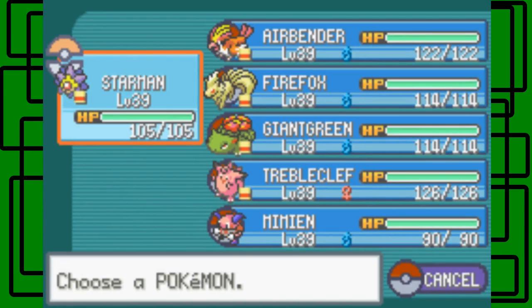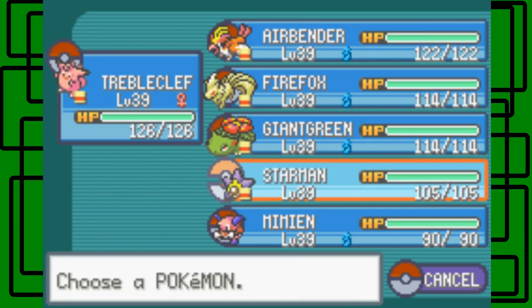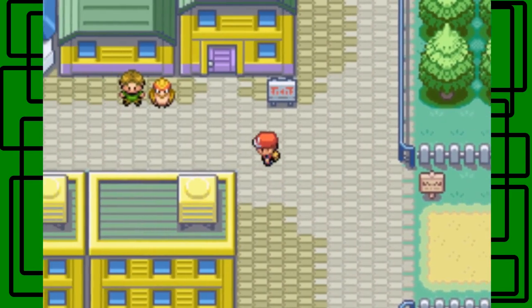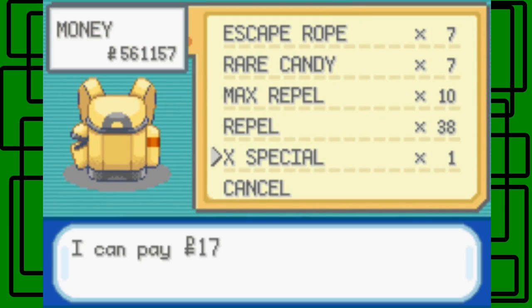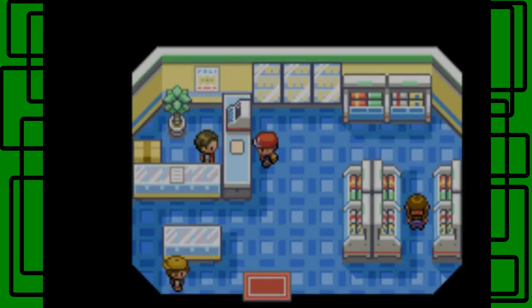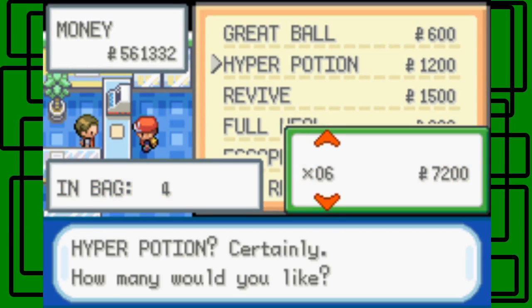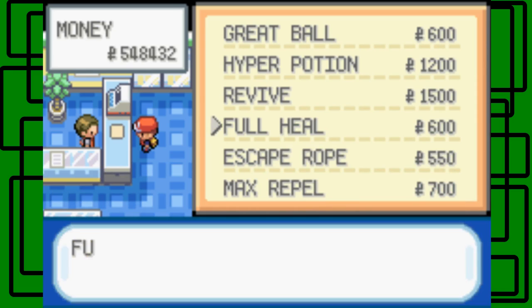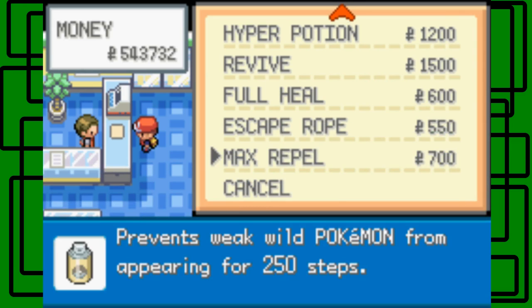For this upcoming gym it's a Psychic-type gym, so I'm going to put Tropical up front because Clefairy has Shadow Ball — it's Ghost-type, so it's super effective against Psychic-type Pokemon. Let's go to the Pokemart. I'll sell my X Special and buy some more items. I'm good with Great Balls. Let's buy seven Hyper Potions, three more Revives to make ten, two more Full Heals to make ten, and five more Antidotes. And we're good, nice.